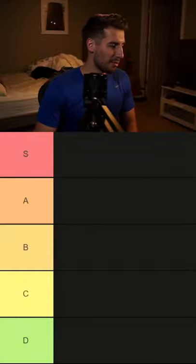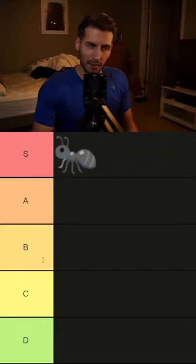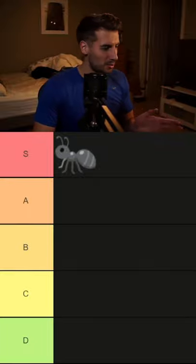Here is my tier list for tier 1 pets. Coming in at S tier is the ant. You love the bonus that it gives. If you see an ant, you take it.